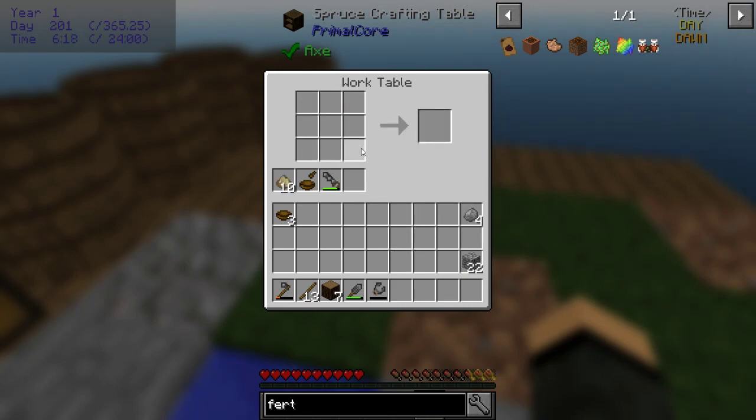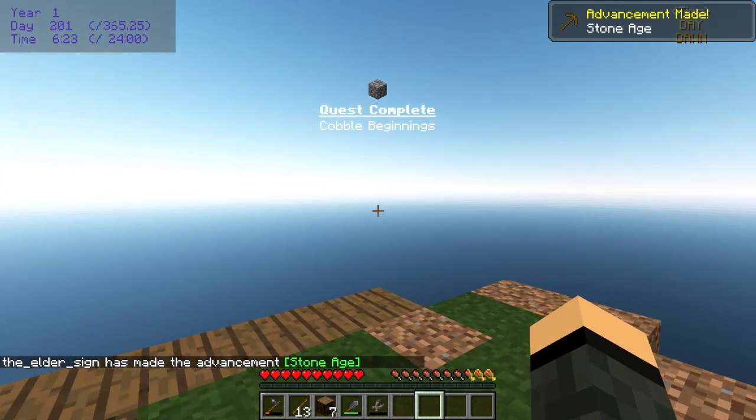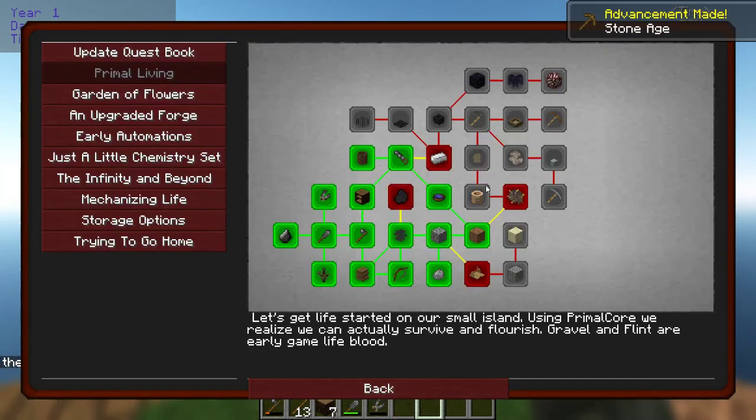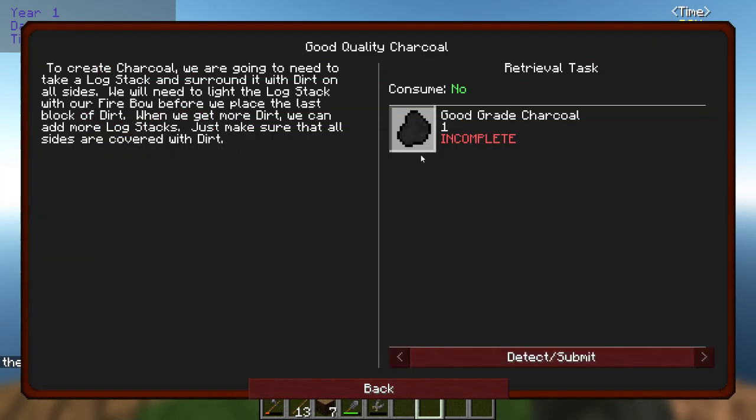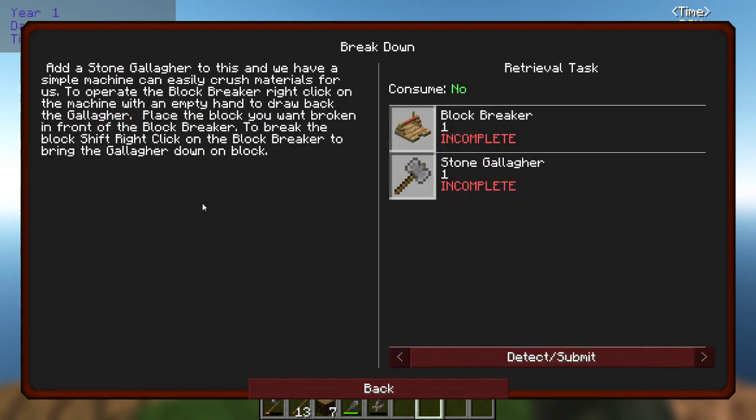22 cobblestone - nice, Stone Age! All right. So to make charcoal, you take a log stack and surround it with dirt on all sides. You need to light the fire stack with your fire bow before you place the last block of dirt. If you get more dirt you can add more log stacks - just make sure all sides are covered with dirt.